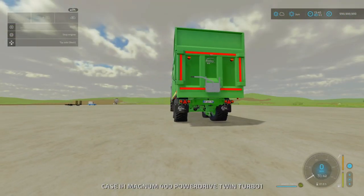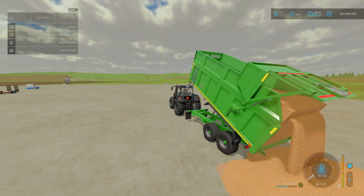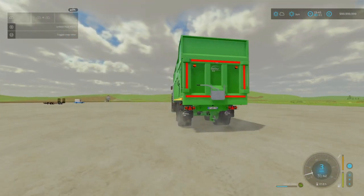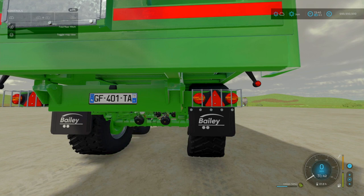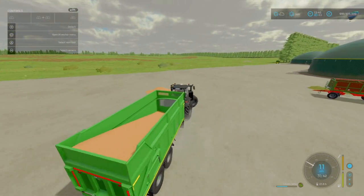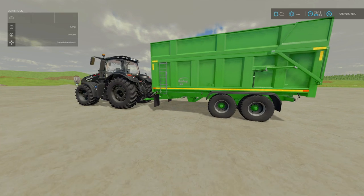I've got some bales here — my green door, tip side back. If you don't have the green door option, you've only got tip side back. Love the hydraulic animation. With the extension, you don't have the cover option, just a little note depending on your setup. Overall not bad — I'd like to see the Bayley brand in FS25. That is the Bayley TB16 by Ross N. Mods.